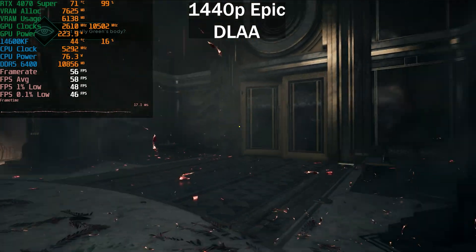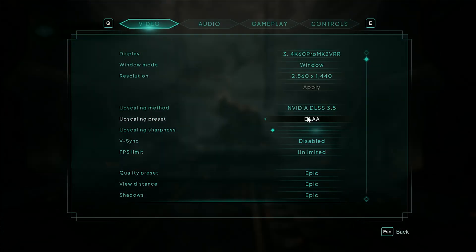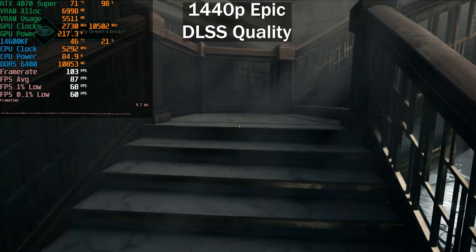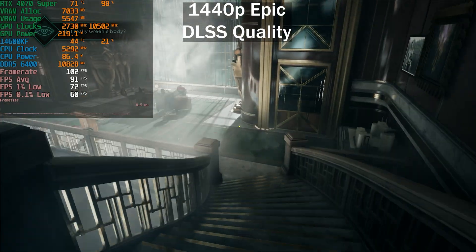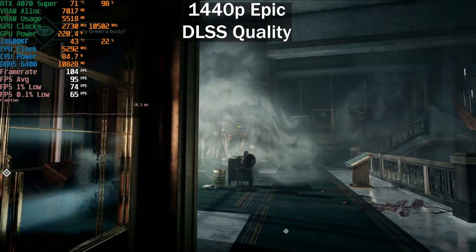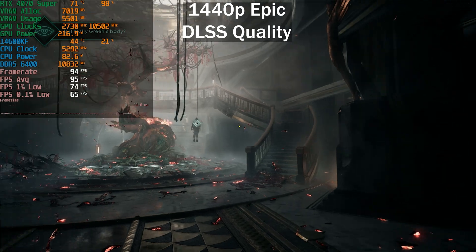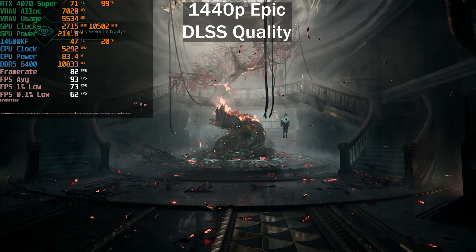Not able to maintain 60 FPS on the Epic preset, but very few people actually use it. Leaving it on Epic and enabling DLSS Quality bumps us from 50 FPS to 80 FPS in that specific scene — much more playable. Personally playing on a 165 Hz monitor, so this doesn't max it out. Average: 94 FPS, 1% low at 73, 0.1% low at 62.